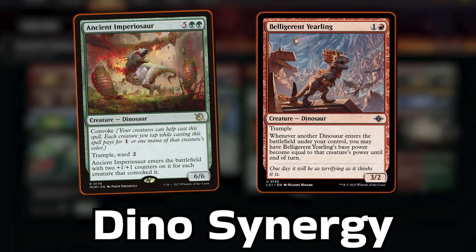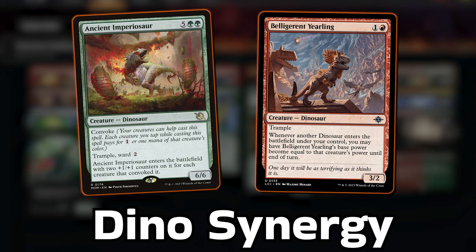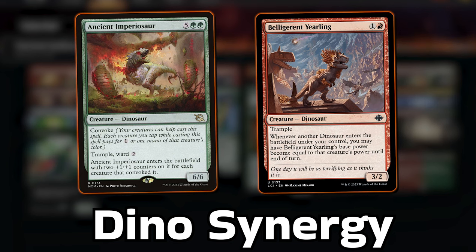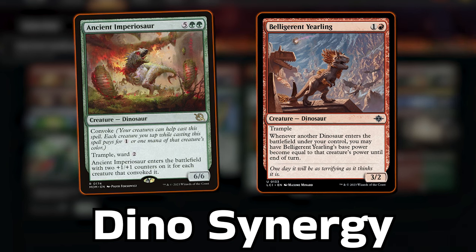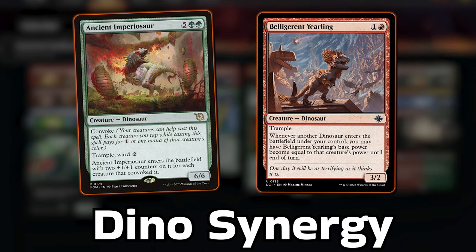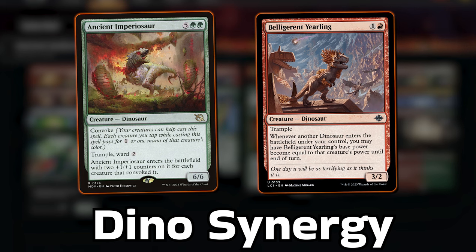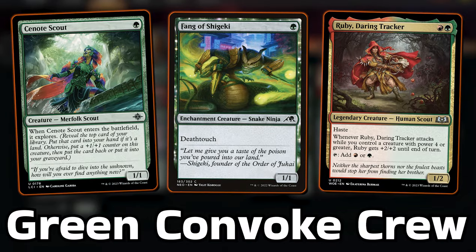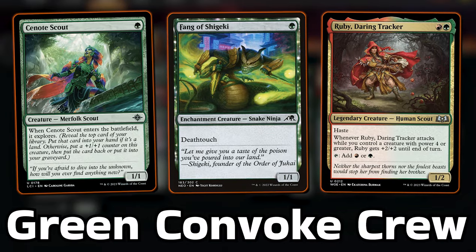The chances of getting that so early are pretty remote, but we have other options — one being Belligerent Yearling. This 2-drop 3/2 dino with Trample lets you adopt the power of a dino ETBing that turn. Have this on the battlefield with a hefty Imperiosaur joining the fray and you get to attack that turn with a seriously big Yearling. The rest of the deck is unsurprisingly low-cost creatures to help Convoke your dinosaur.